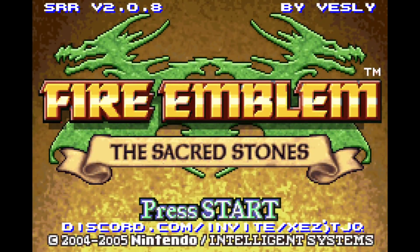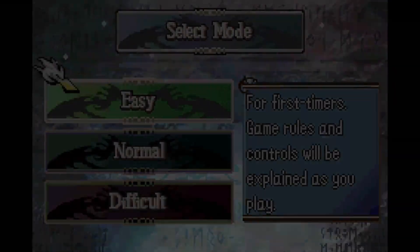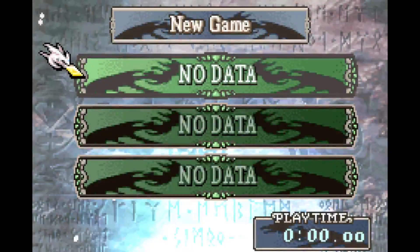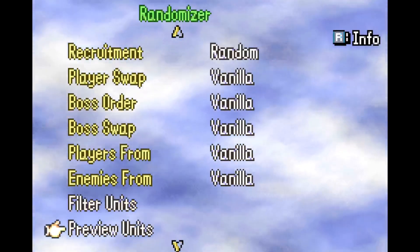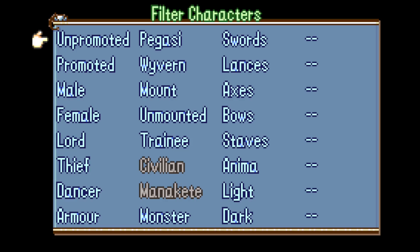And here I have the self-randomizer — this one's for FE8. I'm just going to show off some of the more recent features. Since last year I added the ability to filter your characters as well as your classes by some different parameters.